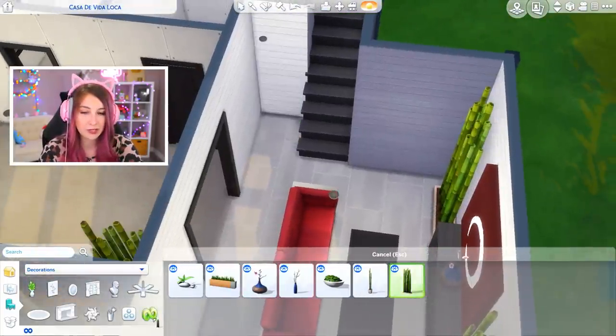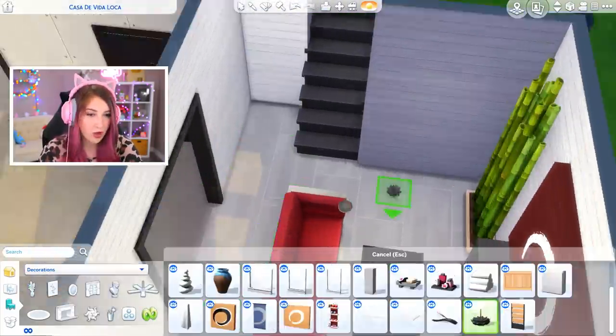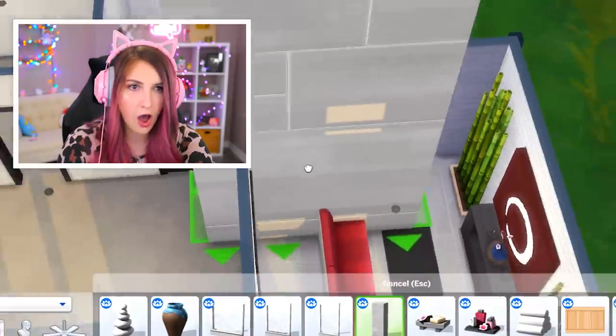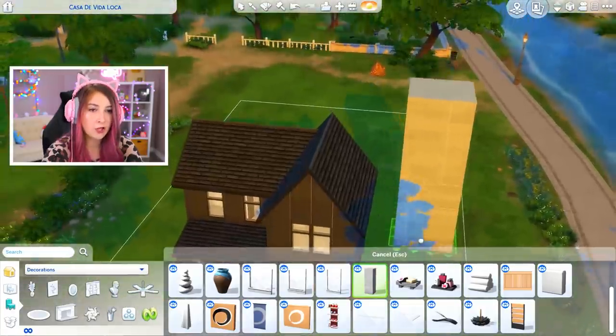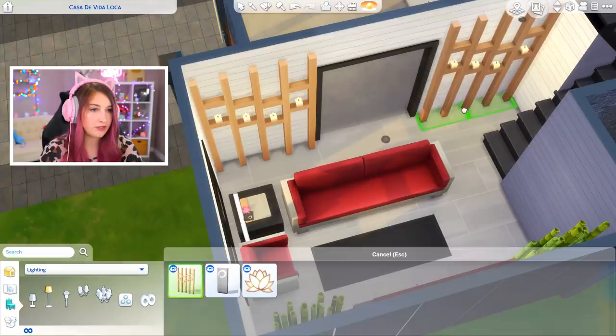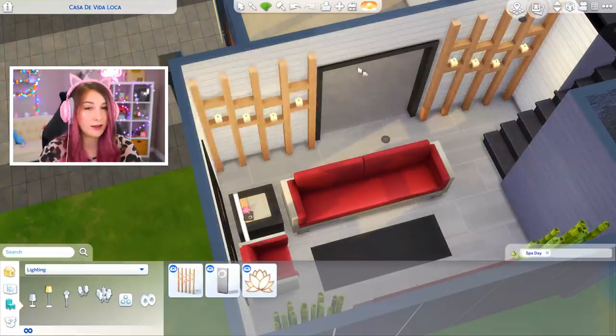We have a little section over here for something. I have candles — put some candles over there. Beautiful. It's taller than the house! Maybe we can have a wall of candles on both sides. Absolutely stunning. Wow. Revolutionary. Never been done before.